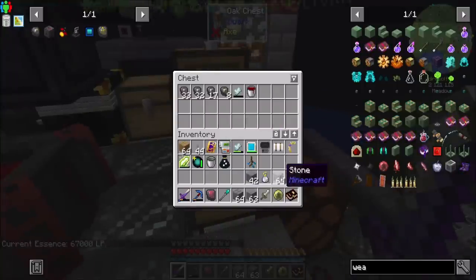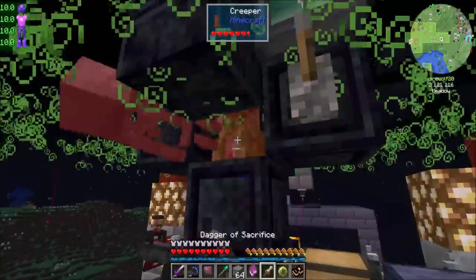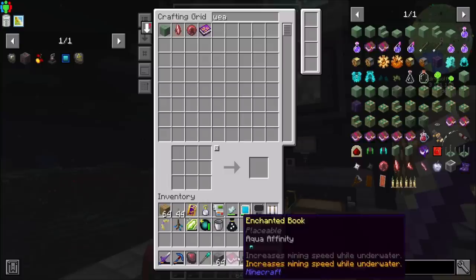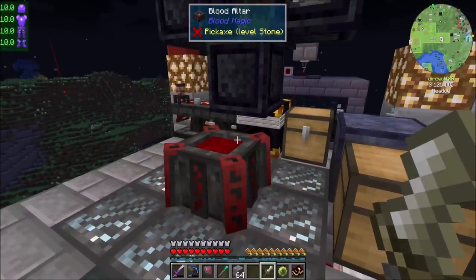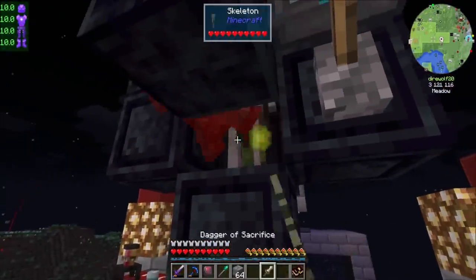Let's come back next episode and check out the new dungeon and automate the creation of LP so I don't have to stand here doing this anymore. I'm thinking about having multiple blood altars - placing the well of suffering ritual with a mob farm underneath one altar, and transferring LP to this main altar via fluid transfer pipes. That could be cool. Direwolf20 signing off - hope you guys enjoyed the episode, take it easy.